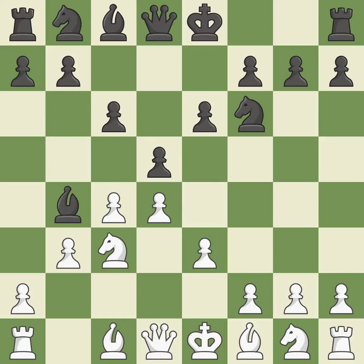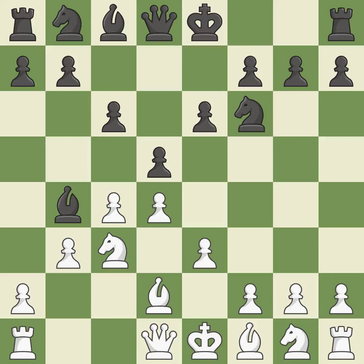A knight is developed toward the king — an ideal placement. This defends the attacked knight. Castling gets the king to a safer square, out of the center of the board, while also developing a rook. Castling kingside tends to be safer because the king is further from the center.